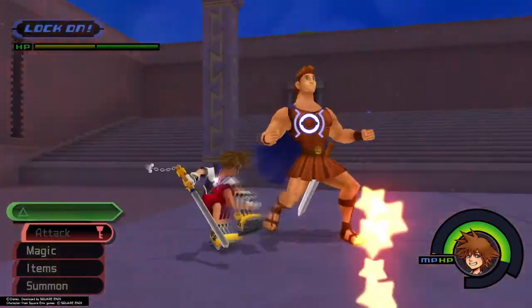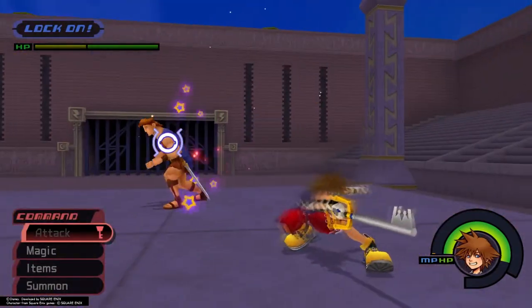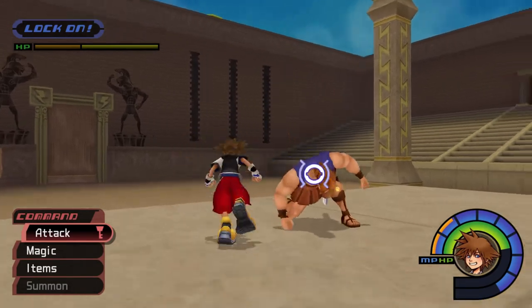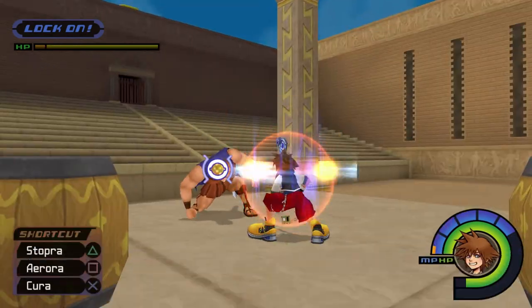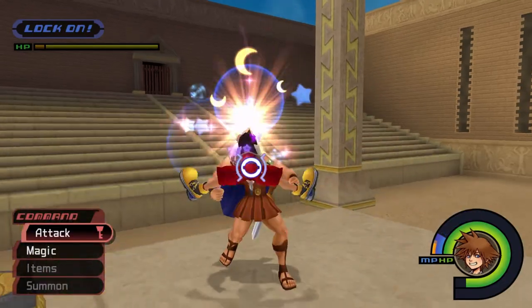If you have the MP to spare, using the Sonic Blade ability while Herk's aura is down can deal decent damage and leave him dazed after the finishing move. You can also cast Stop magic on him and deal additional hits while he's stopped. Remember that your Stop spell's duration is calculated by Sora's maximum MP amount, so if you want to use this strategy, equip a magic-boosting keychain like Spellbinder and accessories like Ray of Light.